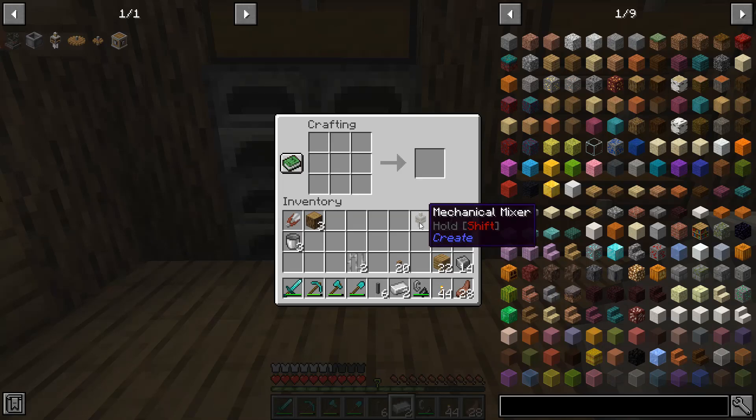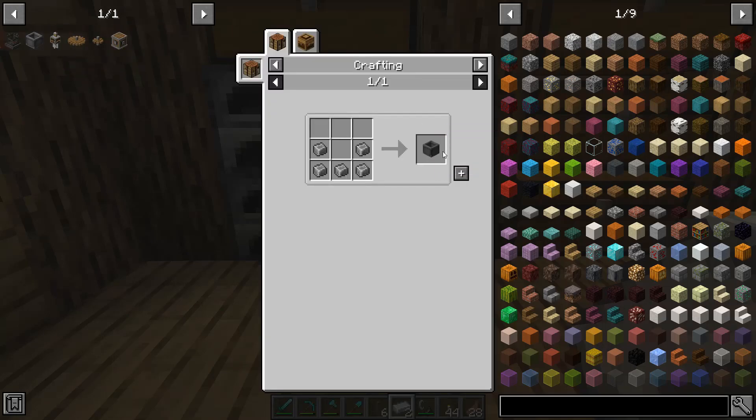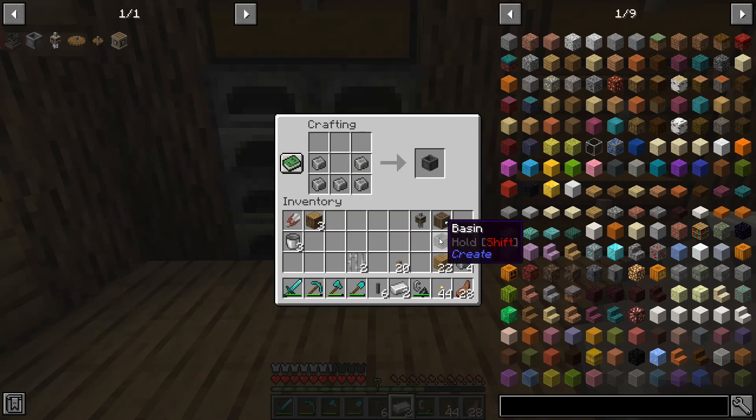This is the main portion of the setup today, but this is not the only thing we need. We have two additional things needed to actually run the Mechanical Mixer. The first one being the basin — this is just going to be five andesite alloy crafted like this. It goes directly below the Mechanical Mixer; it's what you drop the items into, and the mixer comes down, spins around in it, mixes them up, and this is where the final item comes out.